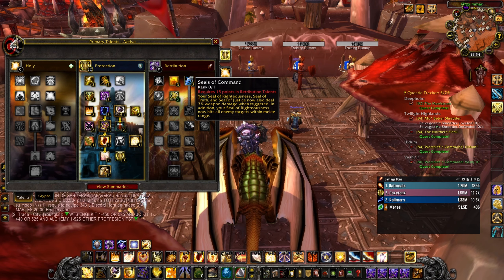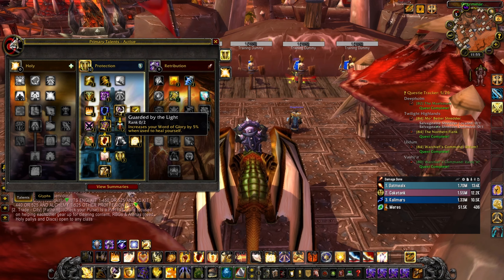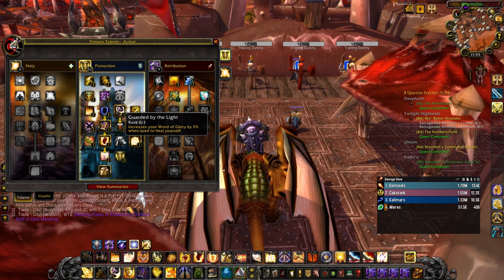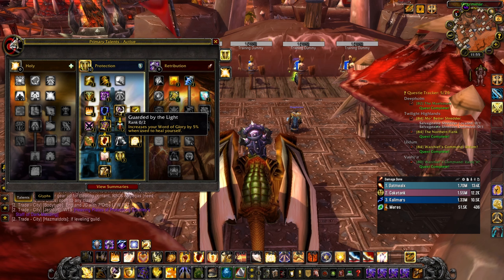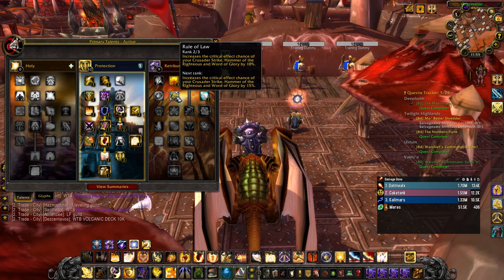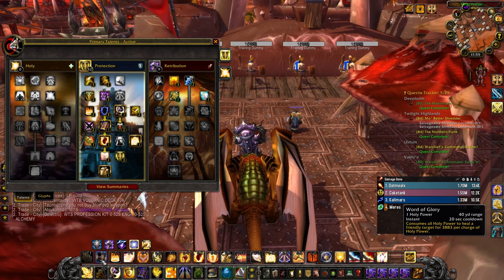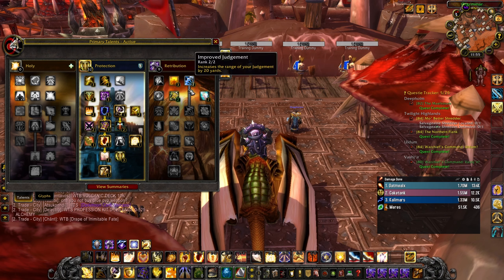In terms of interchangeable talents, you have Pursuit of Justice, which you can remove and put into Guarded by the Light if you're not confident in your healers, or if there's a lot of raid-wide damage. You can also remove two points from Rule of Law and throw them into Eternal Glory, which gives you a 30% chance not to consume Holy Power — it's still on a 20-second cooldown, but it's nice to follow up with a Shield of the Righteous right afterwards.